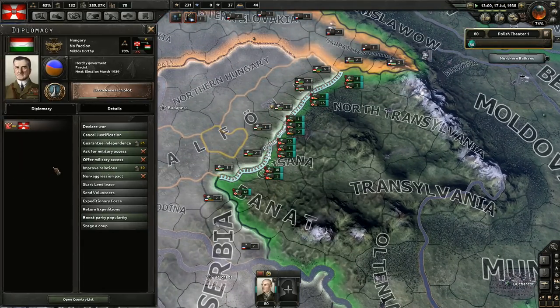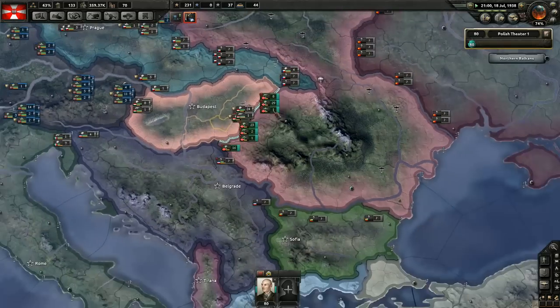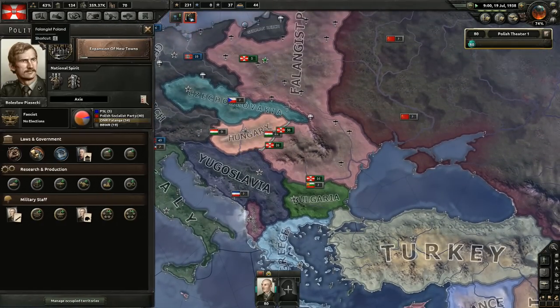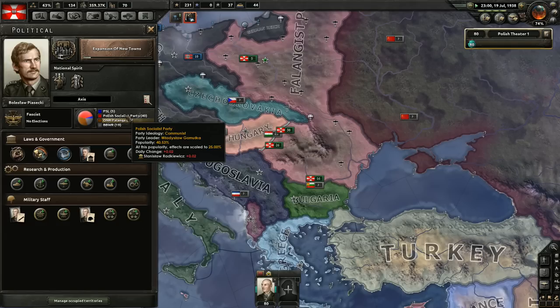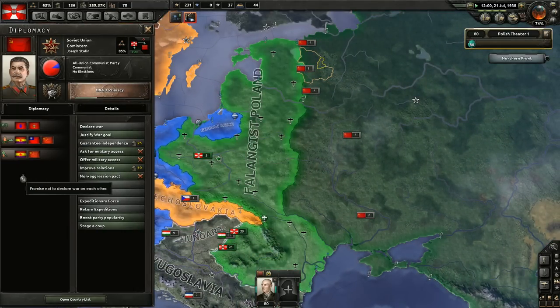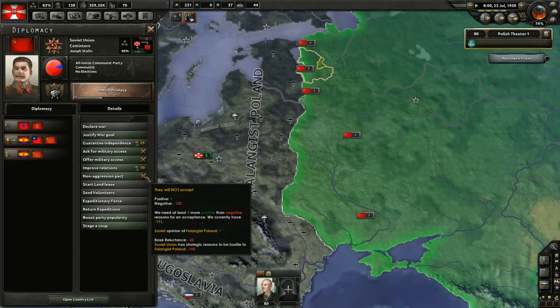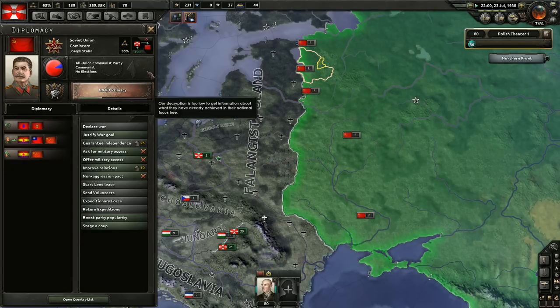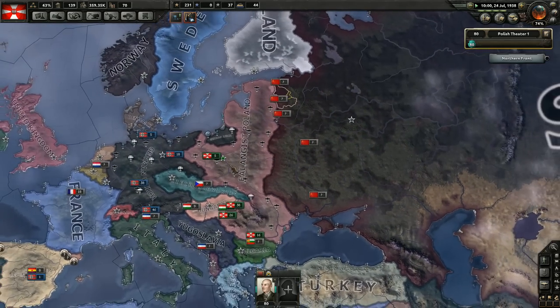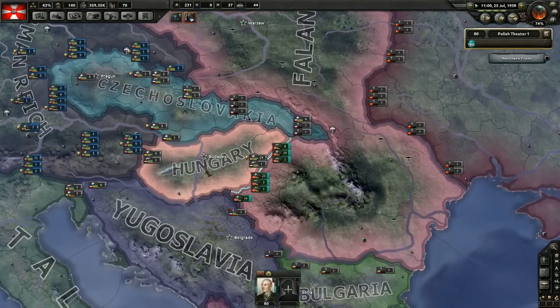So, Hungary — it's going to take some time. In the meantime our government is shifting more and more in the communist direction. Someone wants a non-aggression pact — not right now. They have strategic reasons to be hostile towards me, which is bad. Well, maybe if we change to a communist government that will change. We'll see soon.